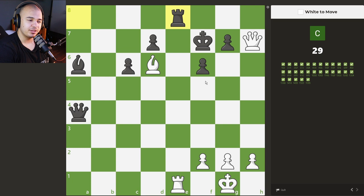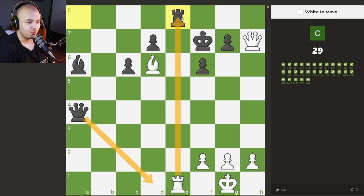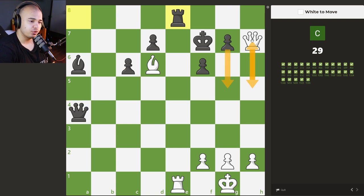This one we have to be careful — we want to take the rook, but there is queen to d1 checkmating us. We go back with the rook, he takes, it's mate. So we can't really take the rook. What can we do? We have this check with the queen, pawn blocks, we go back with check, the king goes up, and then we have some mates here. This check right here — the puzzle just ends there.